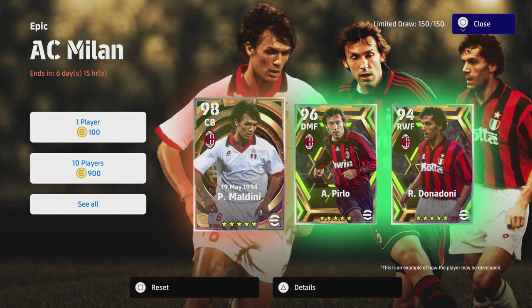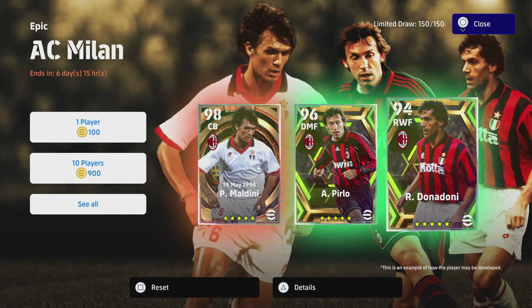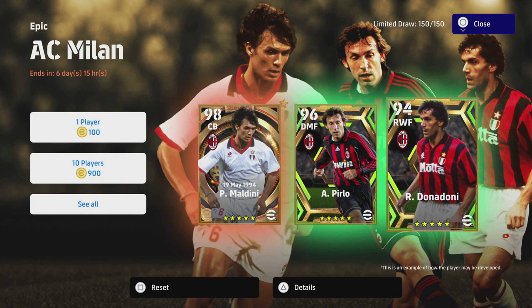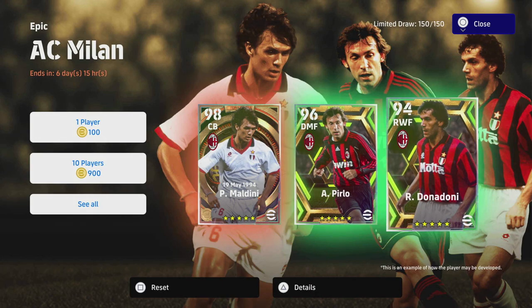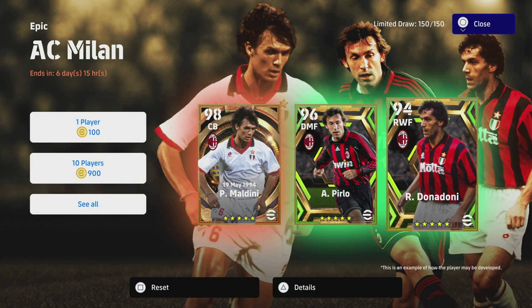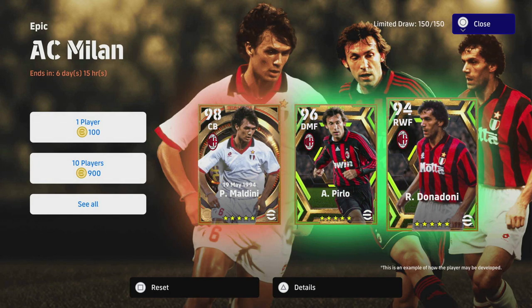We have AC Milan, we've got three new players. Pirlo is a fantastic player — he goes to 100 overall as a CMF if you train him up. Maldini is also a top class player. And Donnarumma as a right winger, he does have a couple of empty calories at 94 overall.